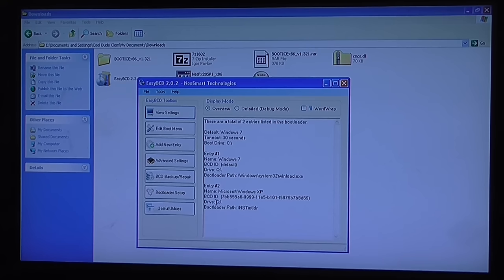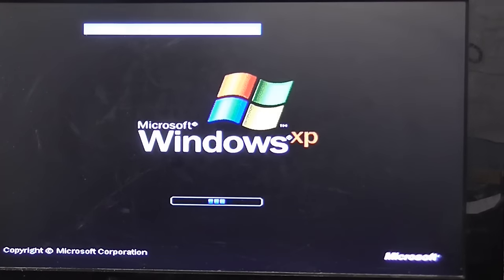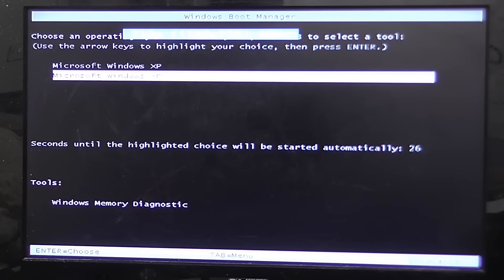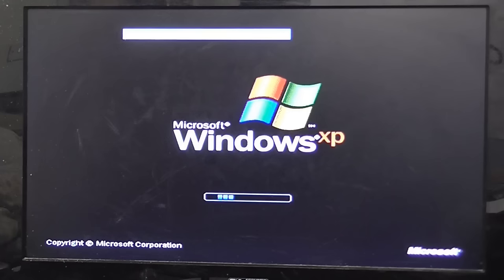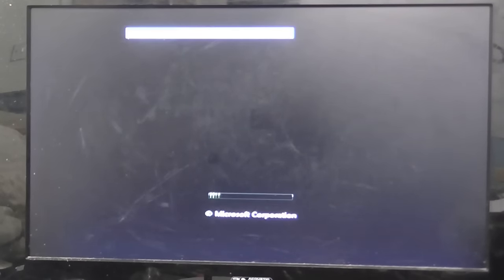That does not seem right though — I know it's not on Drive C. I've got two Windows XP entries. I don't know if they both link to Windows XP or if one of them links to Windows 7 and the other to Windows XP. Okay, that one loads Windows XP. Let's see what happens when the second one is selected. Windows XP again — I was expecting Windows 7. We have a Windows 7 option now. Let's see if it actually boots into Windows 7. Yay, we got Windows 7 back.